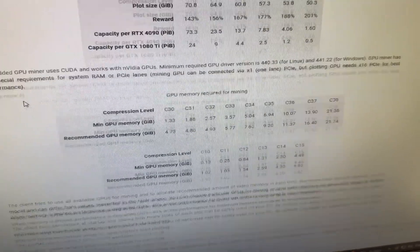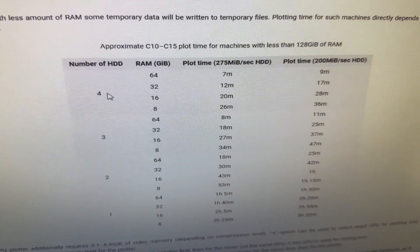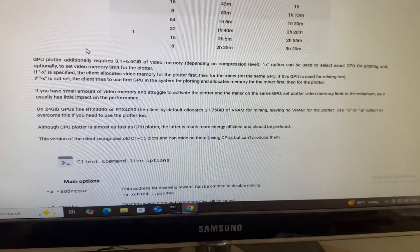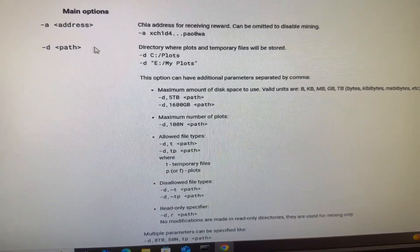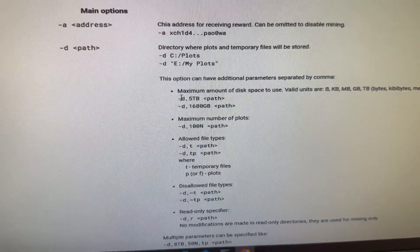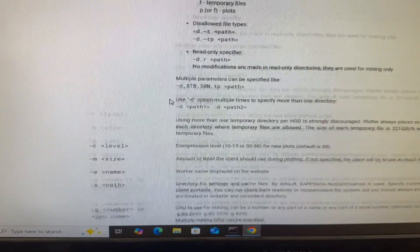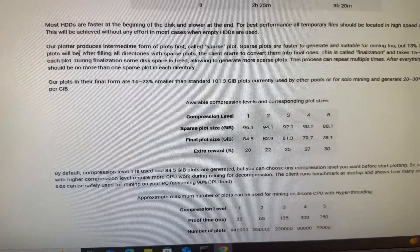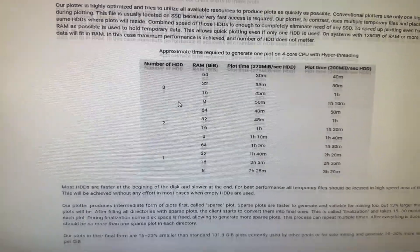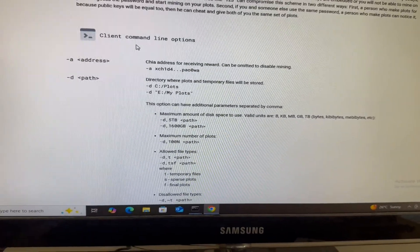Scrolling down further, it shows things like: with four hard drives and 8 gigabytes of RAM, what your plot times will be. You can go through and read it for yourself. These are also additional commands — for example, if you have multiple drives, how to limit usage so that on a 10-terabyte drive you only use five terabytes. My setup might not be 100% correct, but it is working and I am being rewarded in Chia.